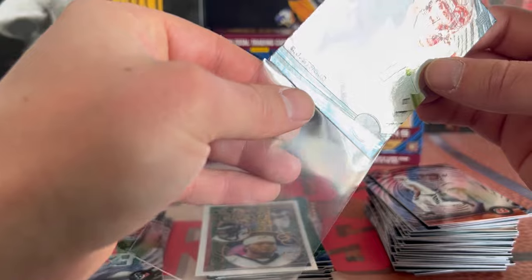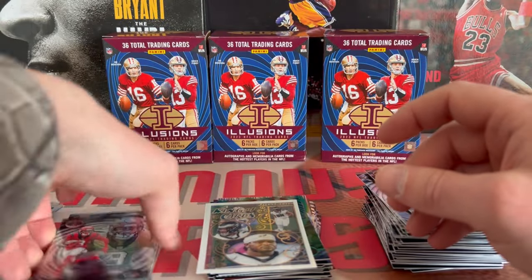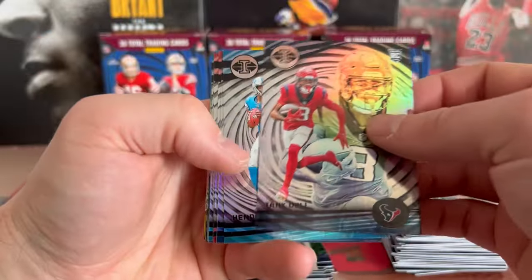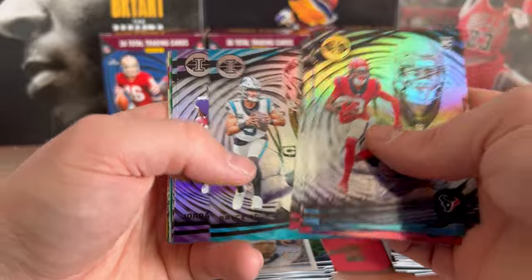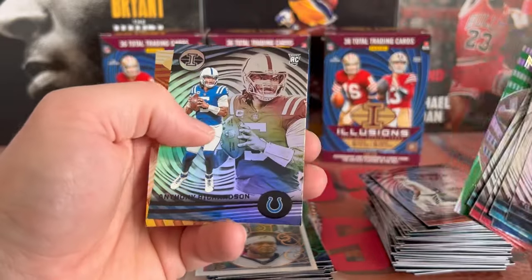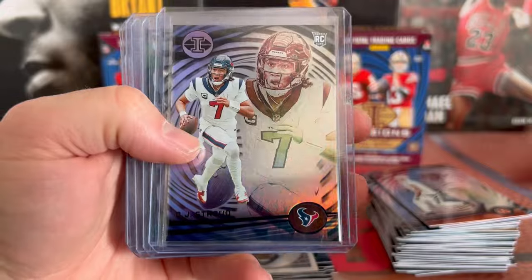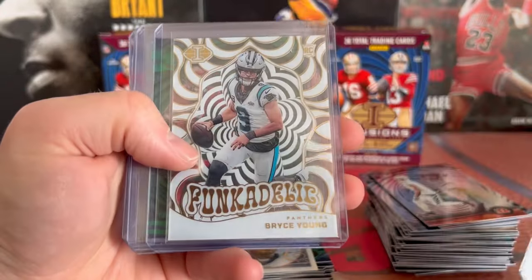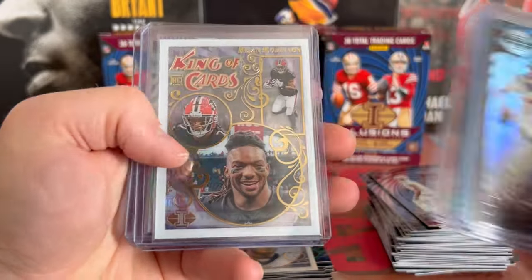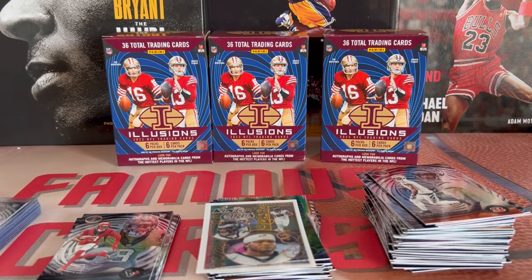Not a bad last pack at all. I guess we got one Stroud — just the base. That'll do it. Let's have a quick little recap of the pulls. We got Will Levis, Bijan, Rice, Bryce Young, Addison, a Gibbs — this is a Mystique Tyson Bagent, Anthony Richardson, Zay Flowers on the Shining Stars. Our better pulls: CJ Stroud, a diamond JT, Funkadelic Bryce Young, a green Tank Dell, King of Cards Bijan, a Mystique Stardust Tyler Scott, and a Justin Jefferson on the dots. Like, comment, subscribe — smash that sub, smash that like. Until next time, peace.